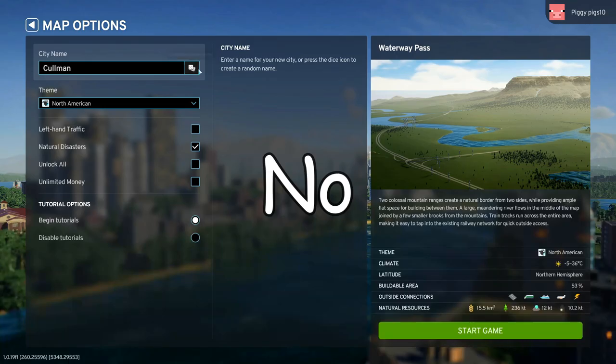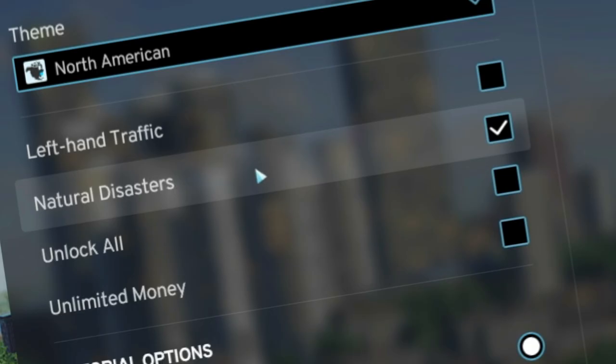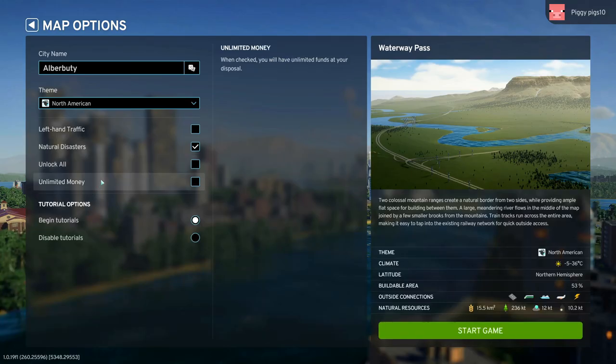City names like Leechburg, Coalman, Magnophobia, Colossal City — here's some weird names. Natural disasters — oh, that sounds like fun. We're not going to do unlimited money; we're going to try to do it. I guess tutorials, but we are going to try and probably fail to make the best city in the world.